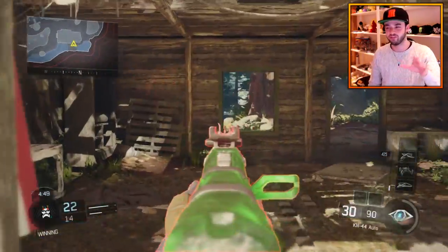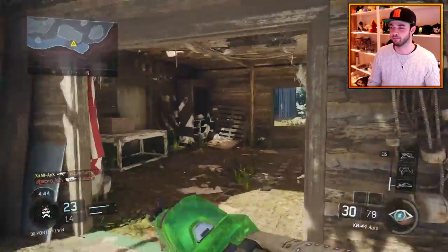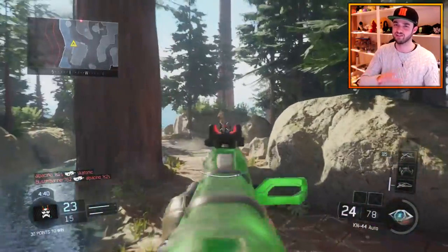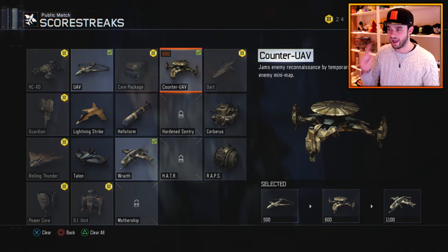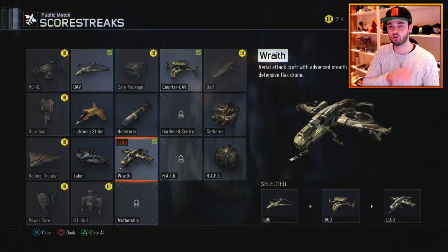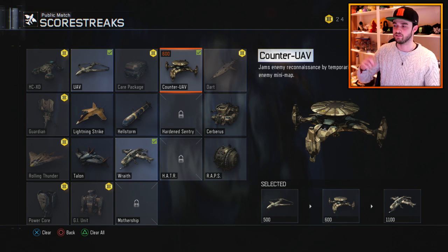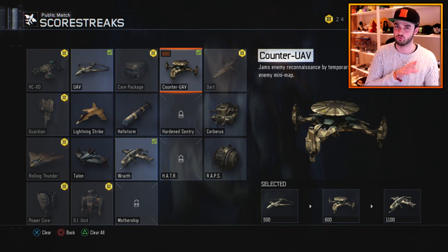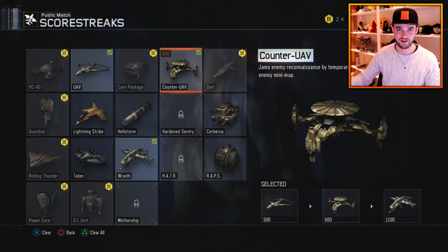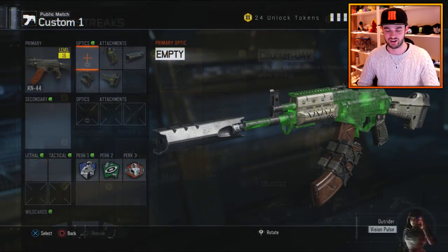Killstreaks aren't a key part of the Best Class Setup videos, but I like to share what I'm using. I'm rocking UAV, Counter UAV, and Wraith. Wraith is an absolute beast — it's a stealth chopper. UAV lets you locate enemies quickly. Counter UAV is arguably not needed since you've already got a silenced weapon, but I like to screw with the enemy and get their mini-map completely offline so they're a little more cautious and you can catch them off guard that much easier.